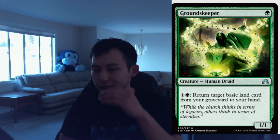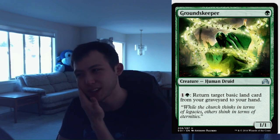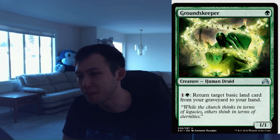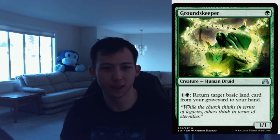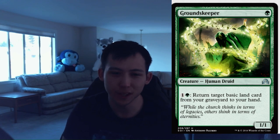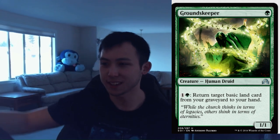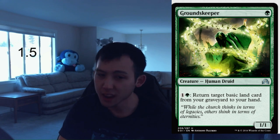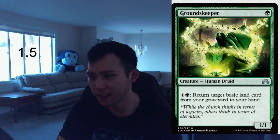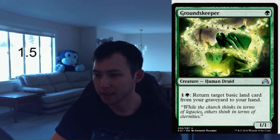Next card — Groundskeeper, a reprint from Masks Block I think. 1 green, 1-1 Human Druid. You may pay green and a colorless to return a target basic land card from your graveyard to your hand. In the right deck, this card is going to be great. In every other deck, this card is going to be bad. It is definitely not unplayable, but you need the right deck to really abuse this. Just because of that fact, I'm going to give it a 1.5, but it has to be in the right deck — otherwise you're not playing a 1-mana 1-1. It has a lot of synergy potential in the correct deck.